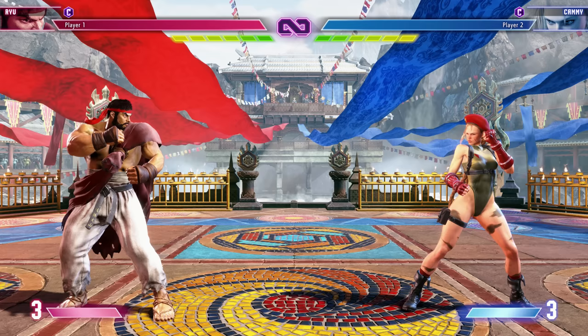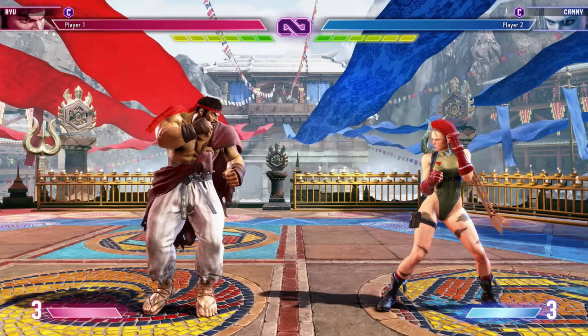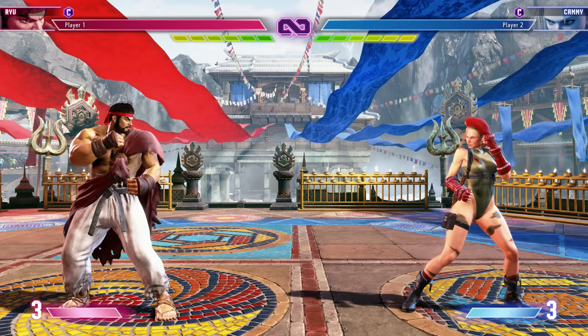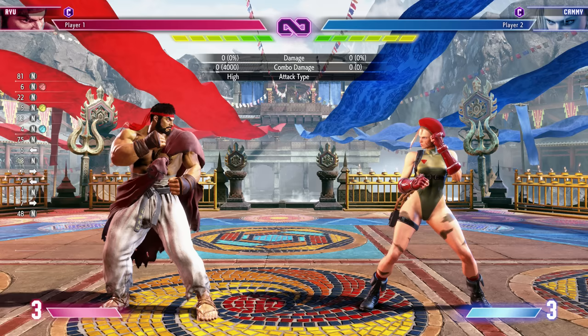Special moves use various motions. There's quarter circle forward — down to down-forward to forward — and with a punch button that gives Ryu's legendary fireball. Down to back gives a hurricane kick, and the dragon punch motion is forward, down, down-forward. Just like the regular buttons, the button you press matters quite a bit. The fireball does 600 damage regardless of which button you use.